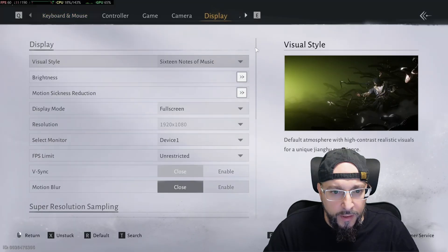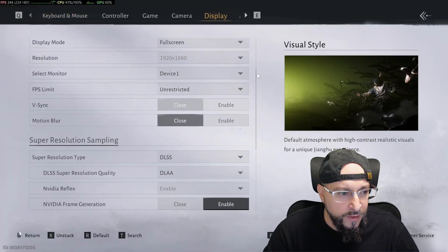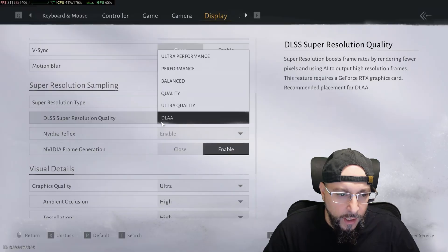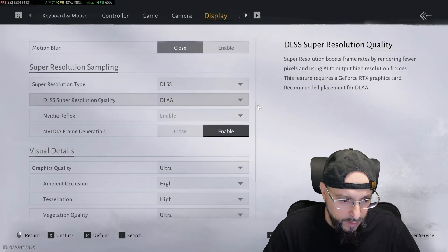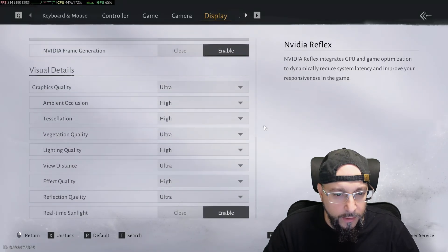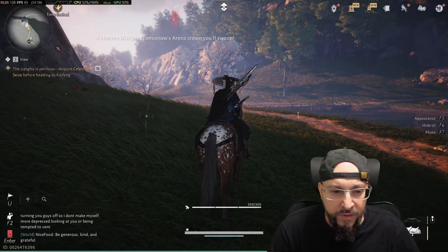Let me go into Settings > Display. These are the settings I have selected for my game. There have been some localization improvements, so you can see we now have DLAA, Ultra Quality, Quality, Balance, Performance, and Ultra Performance — much easier to understand. We also have NVIDIA Reflex, and we have NVIDIA Frame Generation enabled.